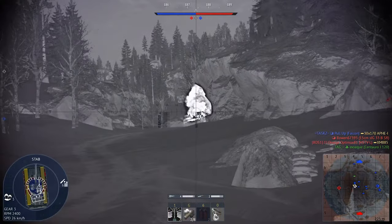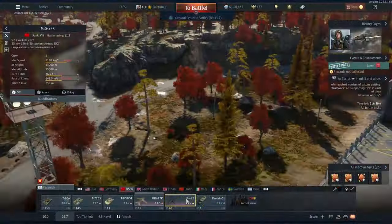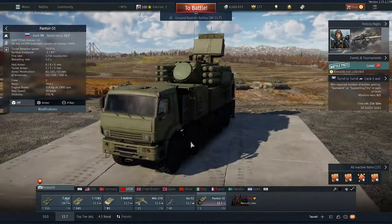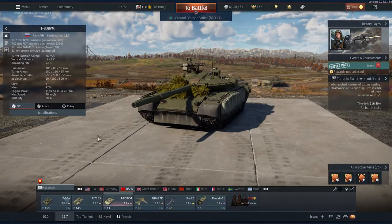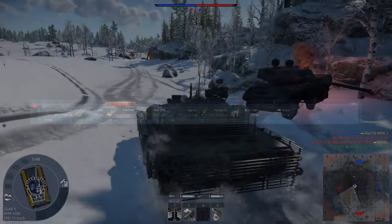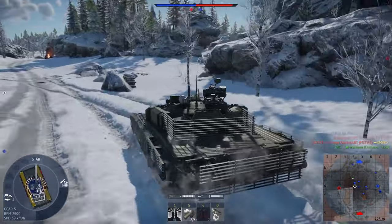Tip number 15: Fill Out Your Lineup. If you are playing ground realistic battles, make sure to fill out your lineup. Try to have at least 2-3 tanks in one set. This way you will be able to spawn more and do more per game, which will reward you with more RP and silver lions. Don't be the player who has one tank and leaves after one death.